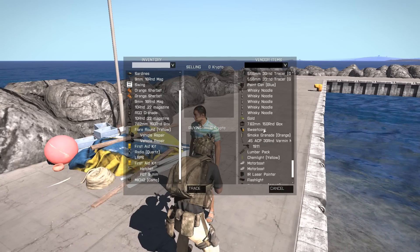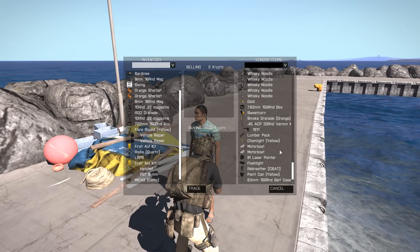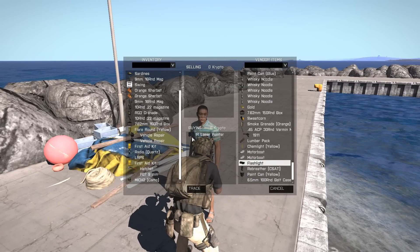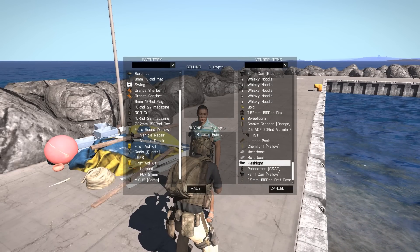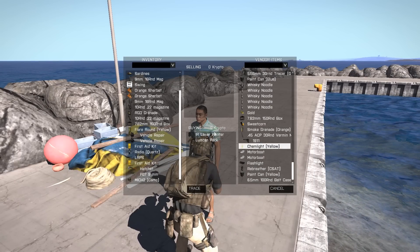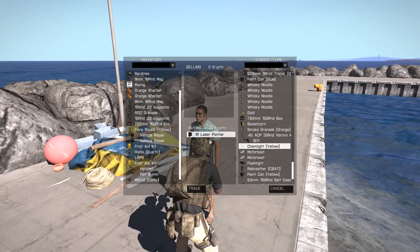Let's say for example I wanted to buy this laser pointer. You double click and it comes up down here — it says buying, it's going to cost me six crypto for one laser pointer. And you can add other things to this if you want by just double clicking, and take things out of it by double clicking on them as well.